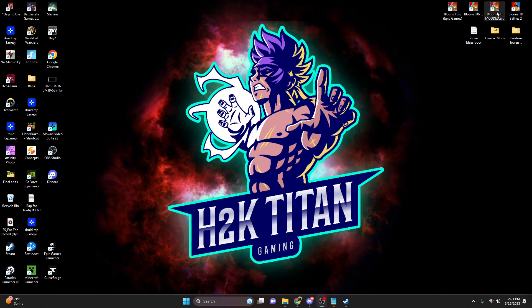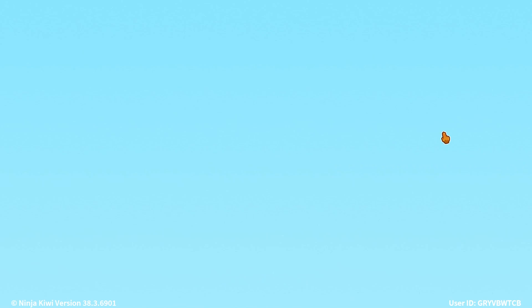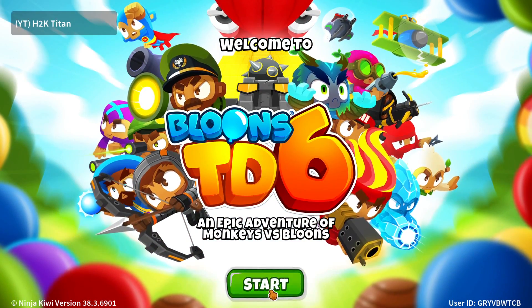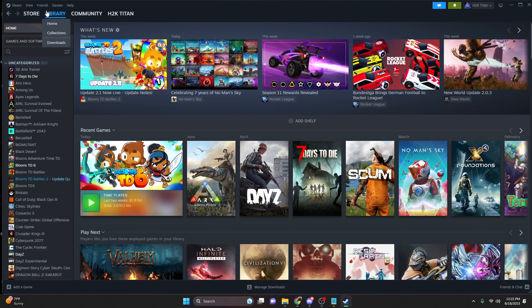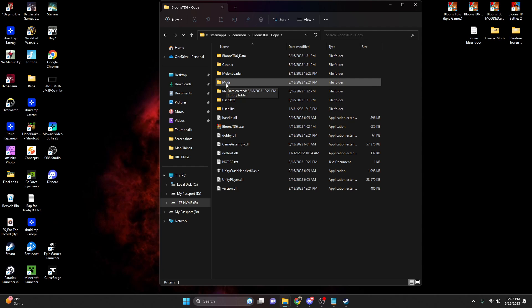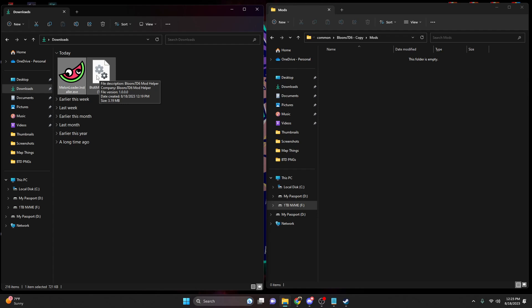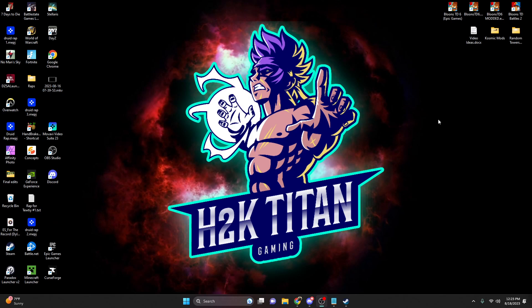The next thing we're going to do is launch our modded version of Bloons TD6. The reason we want to launch Bloons TD6 is to generate the MelonLoader folder, and on top of that we also want to generate the mods folder. Now that we've done that, exit back out of Bloons, come back to our Steam library, right click on Bloons TD6, and browse local files once again. You'll see a bunch more folders under our BTD6 game files. Open up the mods folder, then open your downloads folder and drag and drop the BTD6 Mod Helper over to the mods folder.